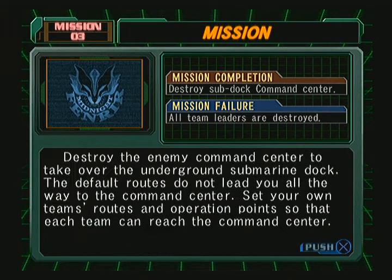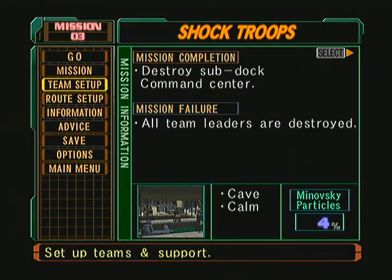More metal suits — sweet. Destroying the enemy command center to take over the underground submarine dock. Default routes don't lead all the way to the command center. Set your own team's routes and operational points so that each team can reach the command center. They do a good job of going through the tutorial of this.